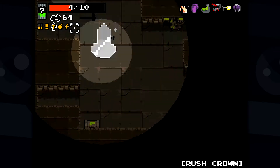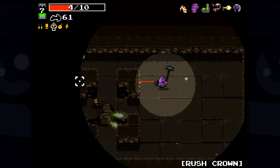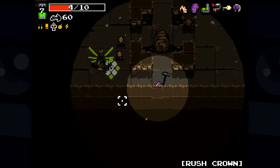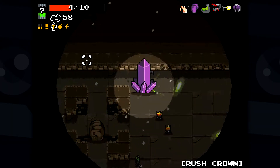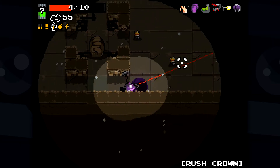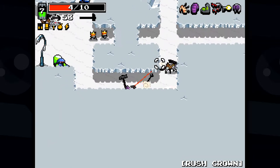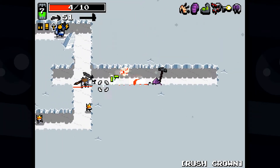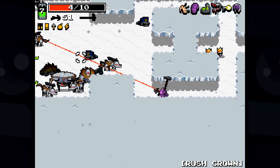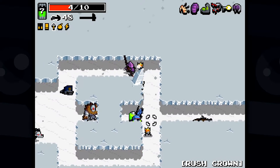For those of you confused as to where update number 20 went — I didn't forget how to count. Update number 20 was actually released on the first of April. Blembeer released a first-person version of Nuclear Throne on April Fool's as a joke — personally I found it really awesome to play. They counted that as update 20 and this as update 21. If you haven't seen the first-person Nuclear Throne experience, check out our previous video — link is in the description below.